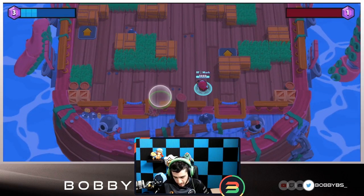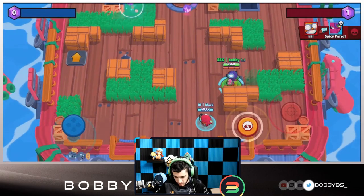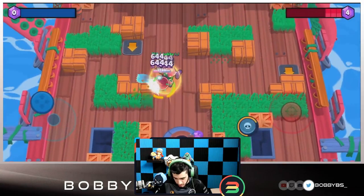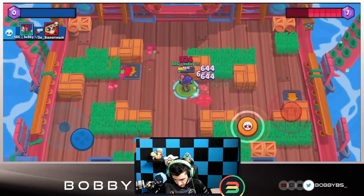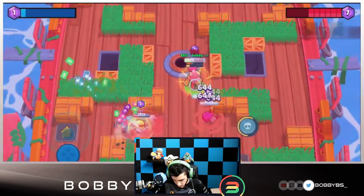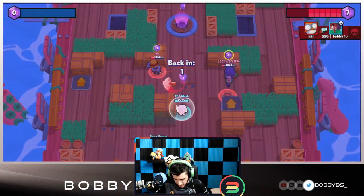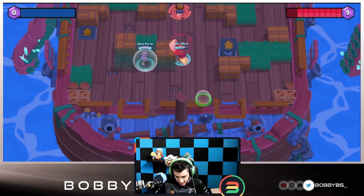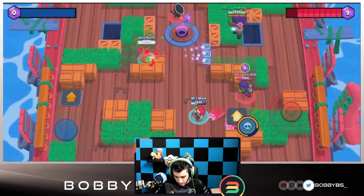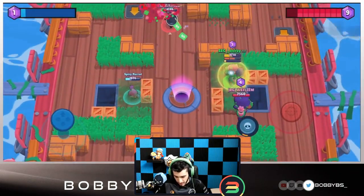Our Tara misses the pull but it's whatever. Our Gene is AFK so we're going to have to try and 2v3 here. Just going to jump in, land right on top of somebody, and go for this Poco. Going to secure that kill, pop our super, and try to go for this Rosa. Unfortunately not able to get the kill, but it looks like our Gene might be back - no, Gene can't do it. Looks like we really have to try and 1v3 here - going to jump in on the right side. Carl is raying on us so we're going to pop our super to stay alive.